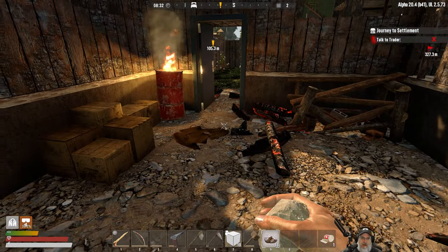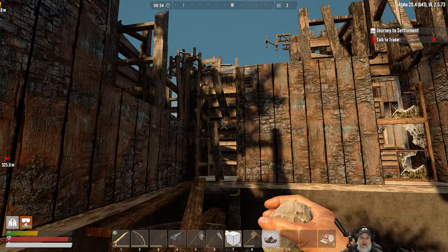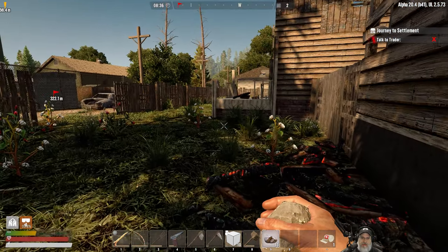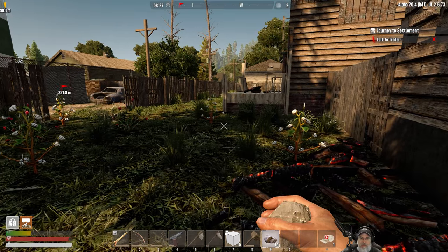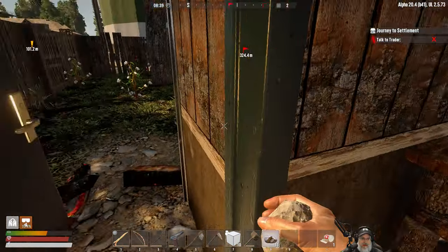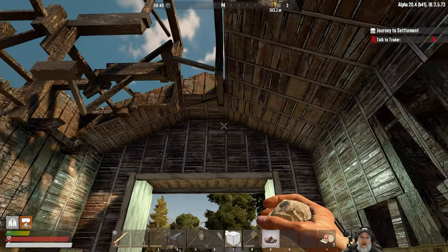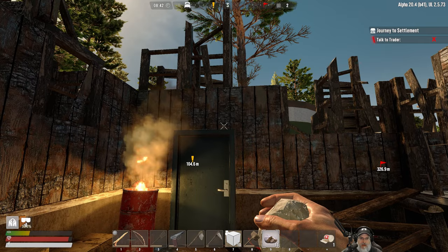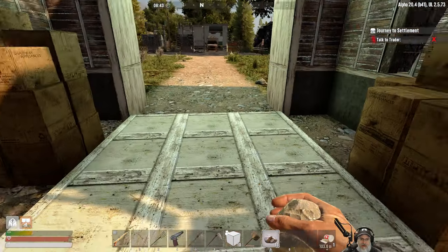We could even start by just living in the garage and then eventually work towards the house. We'd even have a little light source there. We've got ourselves a little yard here that we could fix up. All the fixing up on that house would get us a lot of XP too. So this is definitely a possibility. Does this door work? It does. Why don't we start here and fix this place up first, then gradually move to the house.